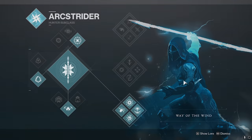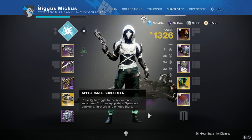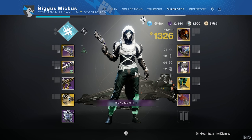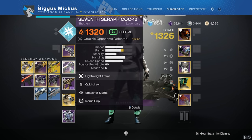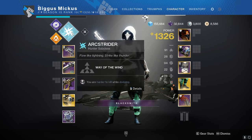I paired it in the video with Bottom Tree Arc Staff, because I felt like it was a good pairing for all the dodges to get the resistance from the dodge. Overall, it's a very fun exotic to use. I'm ready to use it more in the future and really master it. I also paired it with the Fatebringer, the 7th Seraph Shotgun, and the new Trials Linear Fusion Rifle, and Bottom Tree Arc Staff.